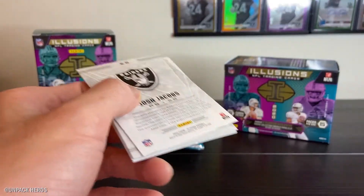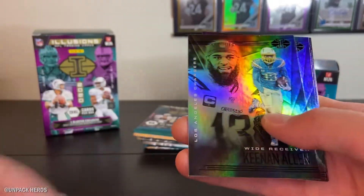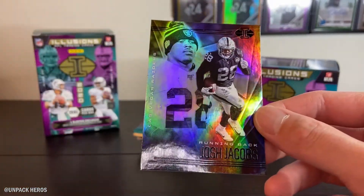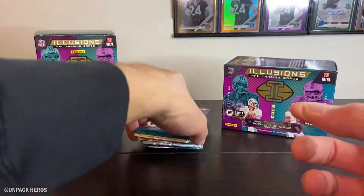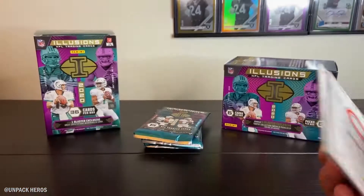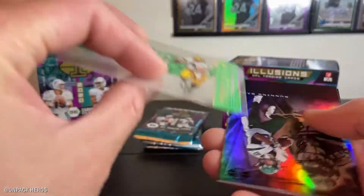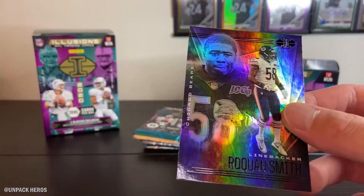Pack two: Jacob in the back, Darius Slayton, Darlington Evans, Keenan Allen falling out, and we got Patrick Mahomes. Zeke and Josh Jacobs - we got like five vets this last pack so it does vary. It comes with either one rookie or three rookies. Also Tannehill, Teddy Bridgewater, DeAndre Swift, and Brett Favre Living Legends.